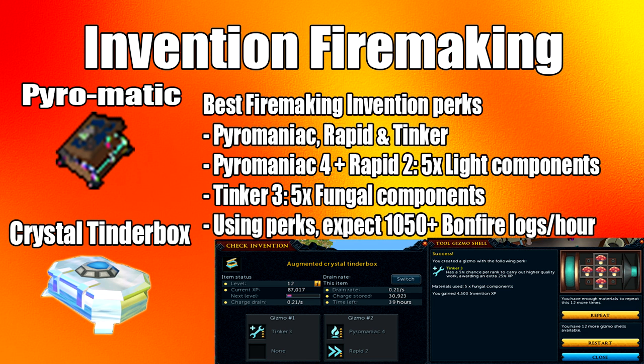Now for the invention section for fire making training. The main item is the Pyromatic tinderbox; the alternative is the Crystal tinderbox, which gives 5 times the chance of getting fire spirits. The suggested perks are Pyromaniac, Rapid, or Tinkerer. The first combination I'd suggest is Pyromaniac 4 plus Rapid 2, rarely obtained using 5 light components. It's also possible but very rare to get Pyromaniac 5 plus Rapid 2. You can pair this with a Tinkerer 3 perk on the second gizmo using 5 fungal components, which should take around 7 tries. Using these perks you can expect around 1,050 logs burnt per hour on a bonfire.